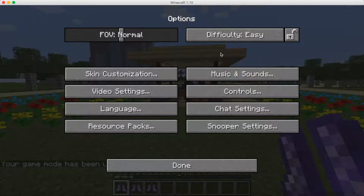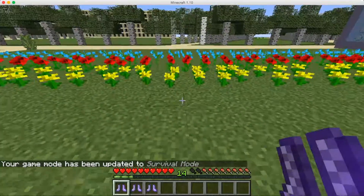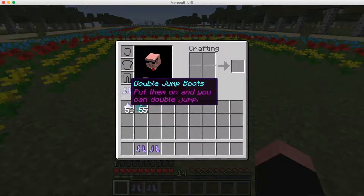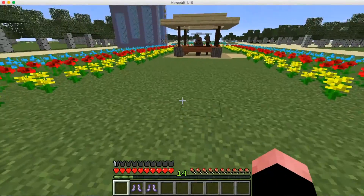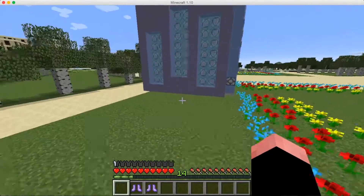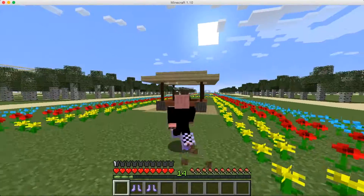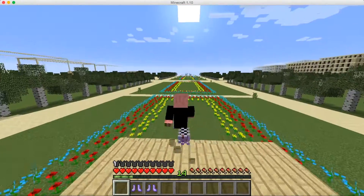The first boots are the double jump boots. When you put them on — let's put them on right now — they're not that great for armor since they're only chain boots, but they have pretty awesome effects. You can jump and then jump again. I'll show you in third person: you jump and then you can jump again. This is really useful — you can jump really high, probably onto trees.